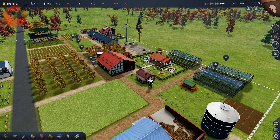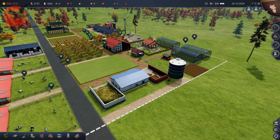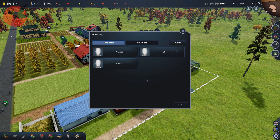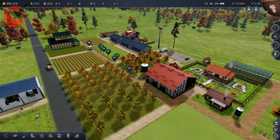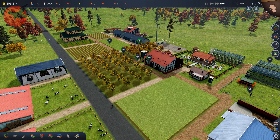Now we have the planter. It's gonna cost me some money, but I'm actually doing badly with money so I guess it's a problem. It didn't register that I did plant red peppers here — my guess is it's because it wanted me to do it with the machine. That field is also almost going to get harvested.